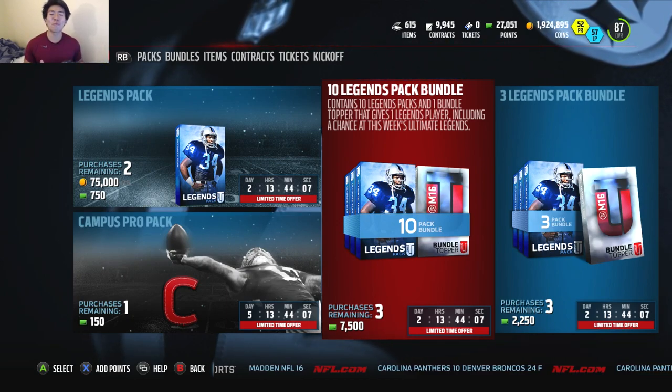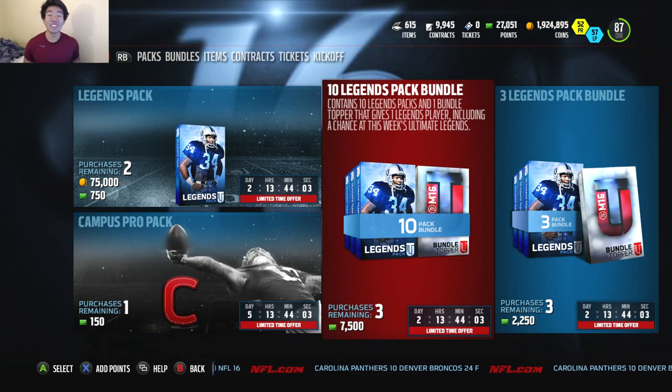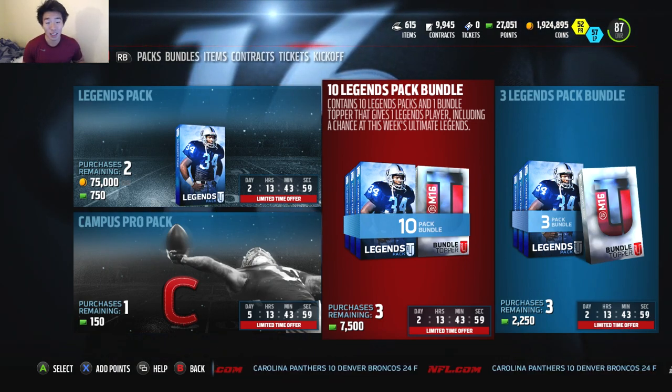What up, what up — it's Kay here, and we are back with another Madden Ultimate Team 16. They just came out with the new Ultimate Legends: a Calvin Johnson and a Tyrell Suggs.